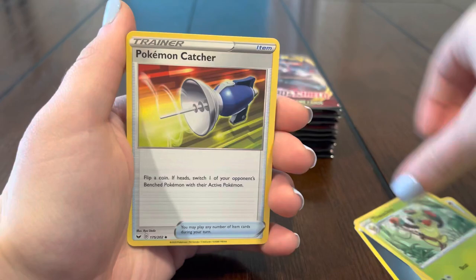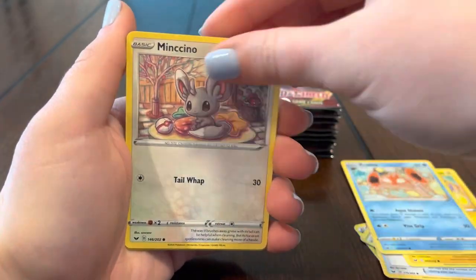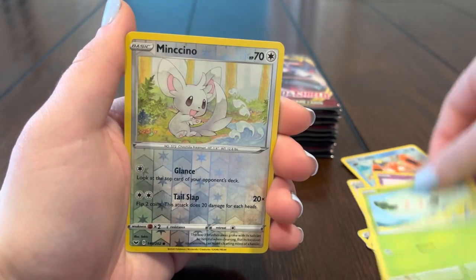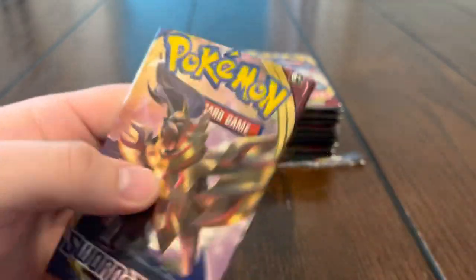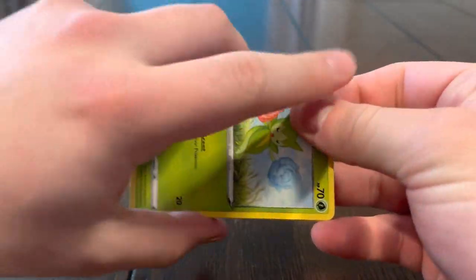Wacky Pokémon, Shinx, Crabby, Cottonee, Minccino — and oh, Snorlax VMAX! Yo, let's go! Alright guys, next pack — very happy with that Snorlax. We're still missing the Lapras VMAX; I think that card is pretty sick, hopefully we can pull that today.